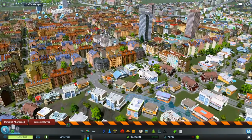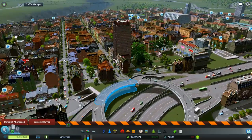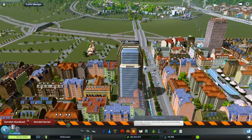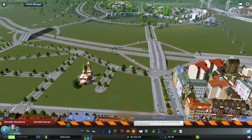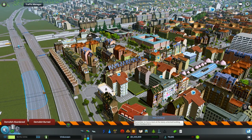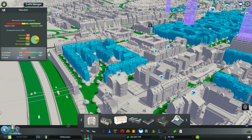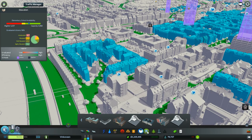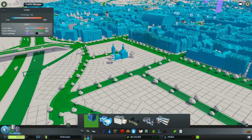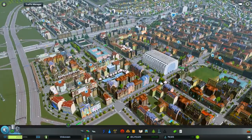I didn't mean for this to happen — that's kind of how you learn. Nobody told me in the comments or in the mod description that it will change all your buildings if they're not leveled up all the way. The mod also unlocks all the schools, police stations and so on, so you can put different looking civic buildings in your city.